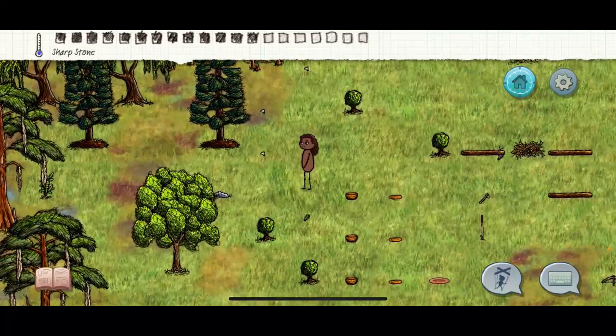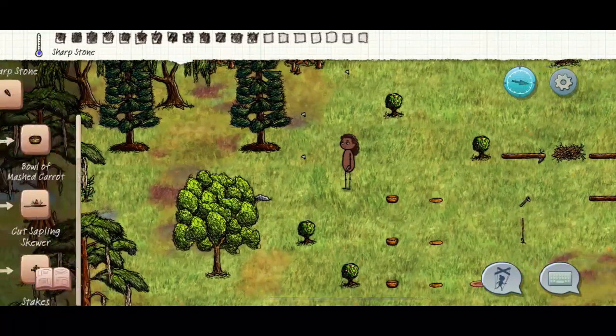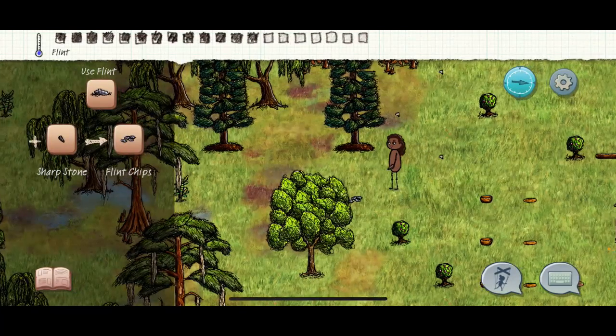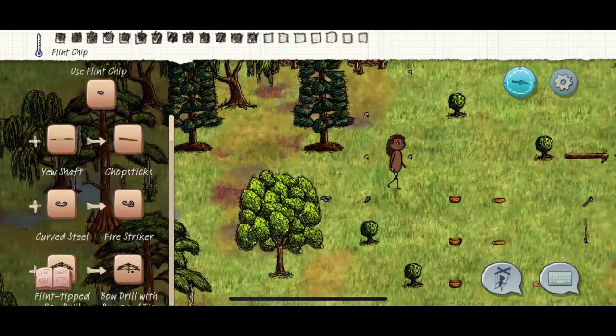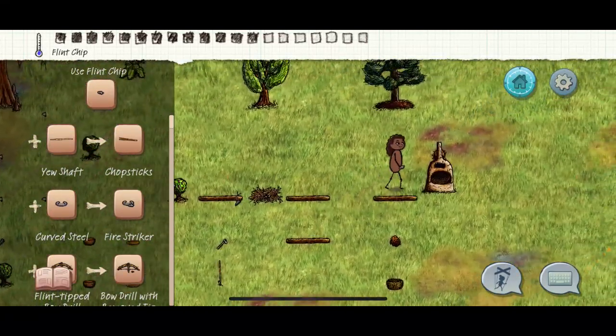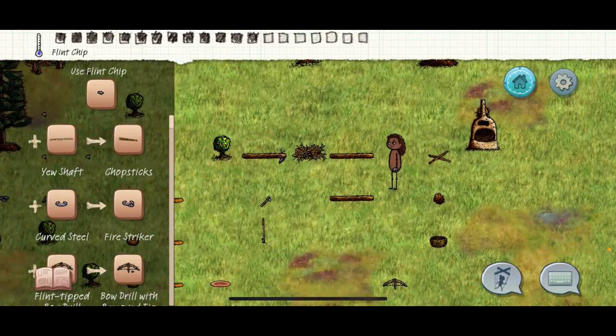Look for these little gray rocks - if you highlight it, it tells you it's a flint chip. Click it and you've got yourself your flint. Then go over here and whack this - you've got yourself your tongs.